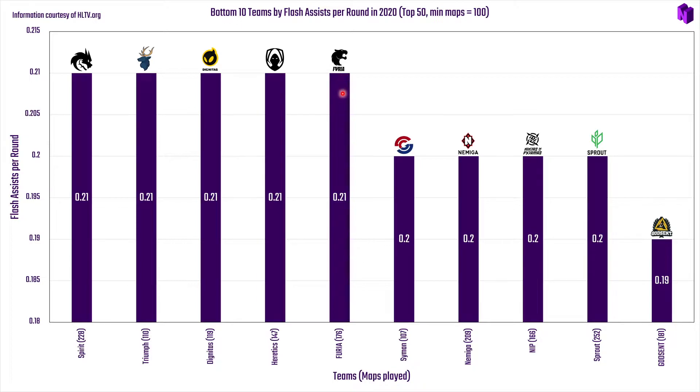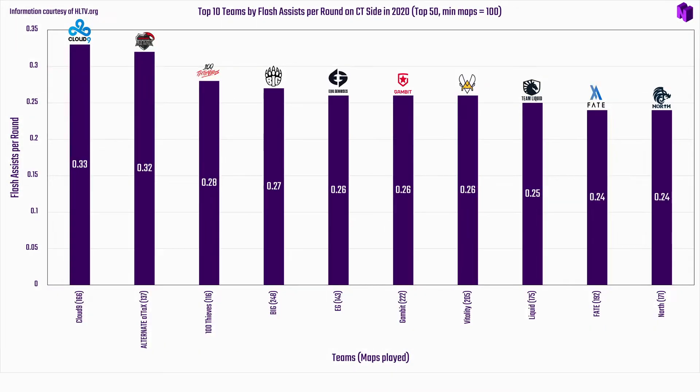Overall, none of the teams in the bottom for flash assists were in the top 10 for utility damage either, which supports the same theory as with Godsent. Now moving to the CT side breakdown.